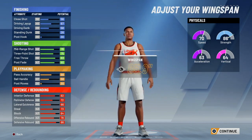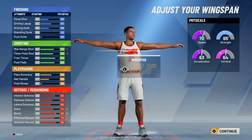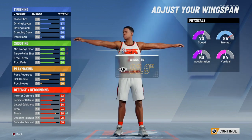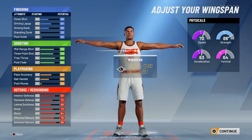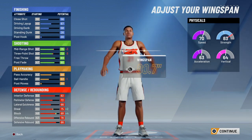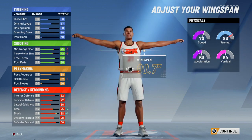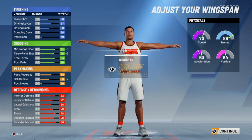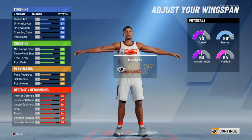Wingspan I'm gonna keep neutral. If I go fully I get better defense but my threes drop a little bit and I get less strength too. If I go down I get better shooting but less defense. I want to keep it even.